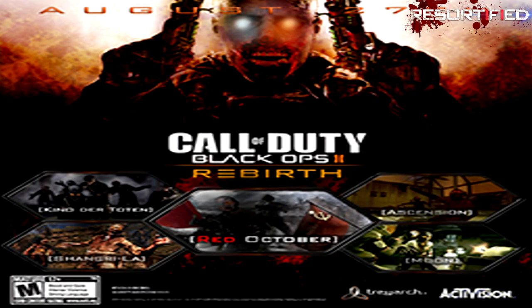The first one that came out was Rebirth. If you notice, the Rebirth font is the same as Vengeance, and the other ones are the same as Vengeance too — people can't come up with a unique font. The map packs he decided to include are Shangri-La, Ascension, Moon, and then Kino, including three DLC maps, then reverting all the way back to Kino.